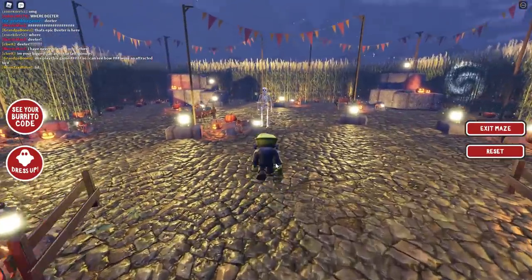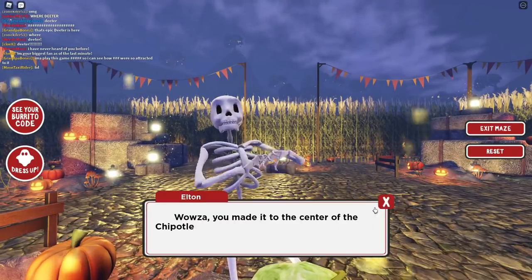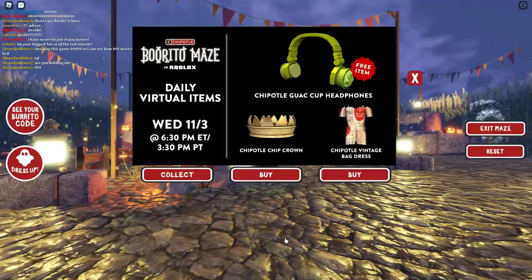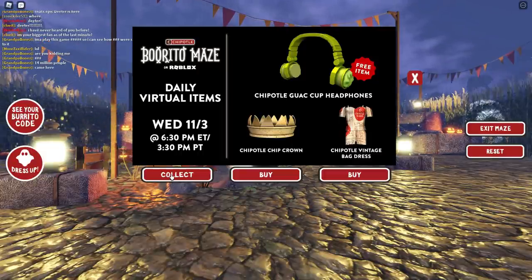Once you finally get to the middle of the maze, you can see just like all the other items — you talk to the skeleton in the middle. He says he's got daily free items for you, and today the free item is the Chipotle guac headphones.